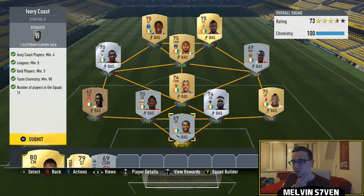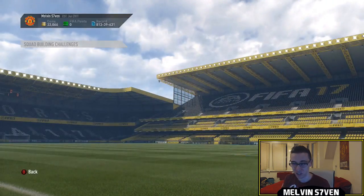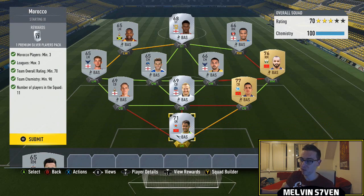The first one we've got is Ivory Coast. Now, you don't need a full Ivory Coast team, but just because it was easier for me since I had them in the club, I've gone with a full Ivory Coast team. But this one is like the BTEC version. And then the other SBC, the European one, is the one where you need full gold squads — 80-rated teams — and you get better rewards. This one will probably be cheaper on the market anyway.